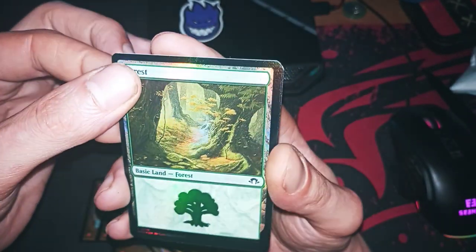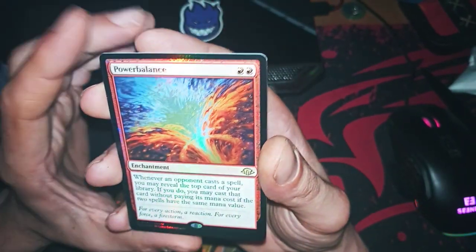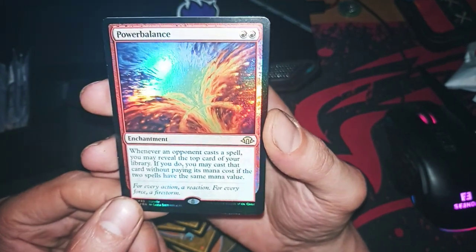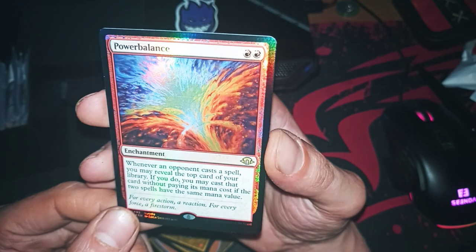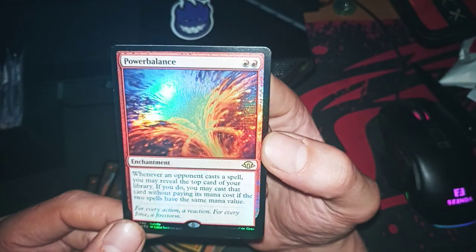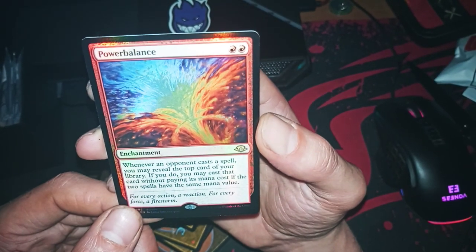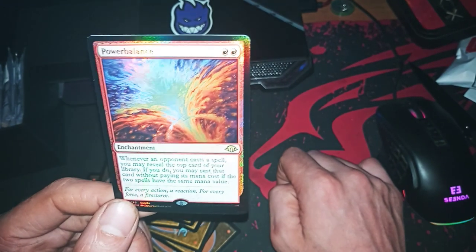That one is good, that one also is very good. Oh wow — 'Whenever an opponent casts a spell, you may reveal the top card of your library. If you do, you may cast that card without paying its mana cost if the spell has the same mana value.' Power Balance, foil! This seems very good in the current meta.